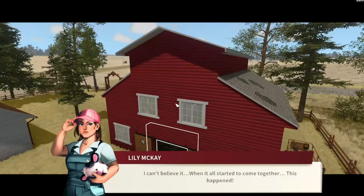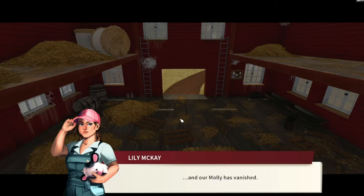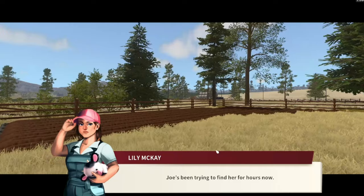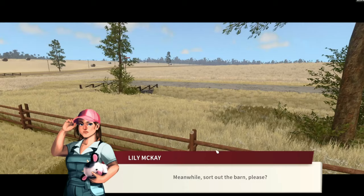I can't believe it - when it all started to come together this happened. Look at the barn - the roof is gone, the inside is a mess, and our Molly has vanished. We got her from the happy ranch when she was a calf. She's the apple of my eye. Joe's been trying to find her for hours. It may be easier to spot her from my plane - meanwhile, sort out the barn please.